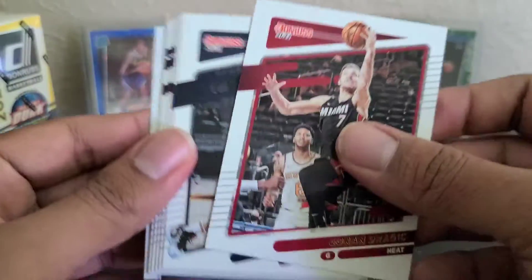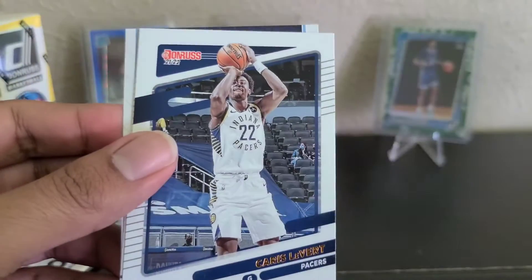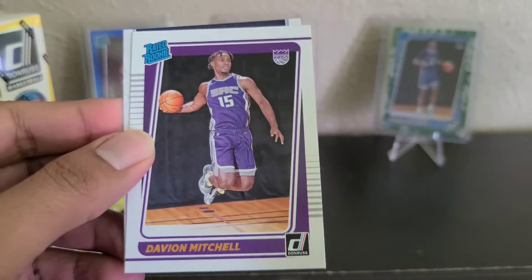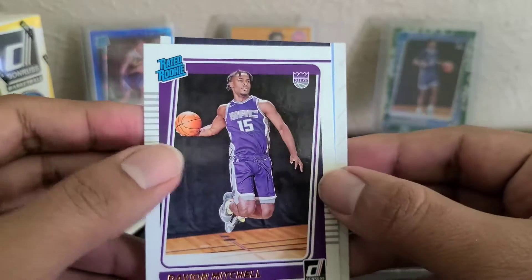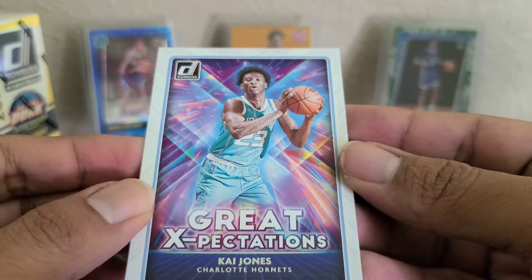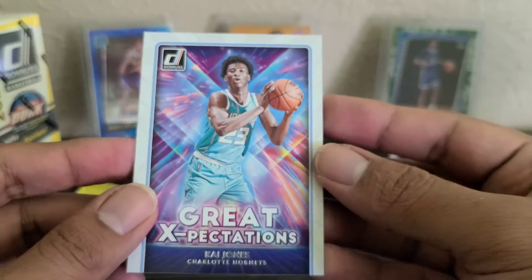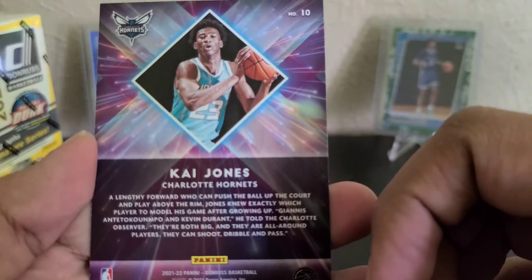Let's go through the base. Luca, Horton, Levert, and Davion — I think that's my first Davion card. And then another insert. I thought that was Lamello — Kai Jones, Great Expectations. It's a rookie too. Alright, last pack from the first blaster.